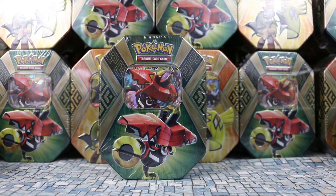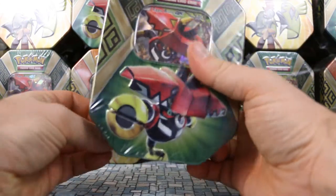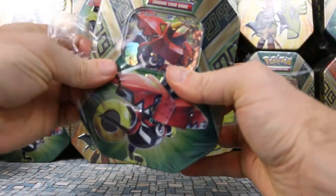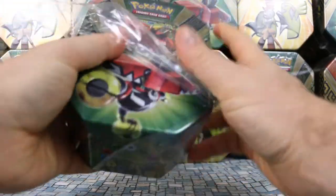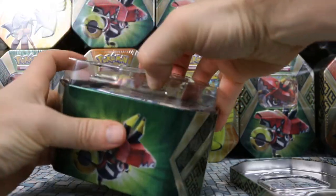Continuing with our Island Guardians tin, we are going to be doing the Tapu Bulu next. Very similar to the Tapu Koko, it's going to have four packs and a code card along with our Tapu Bulu. So let's take a look at the card itself.